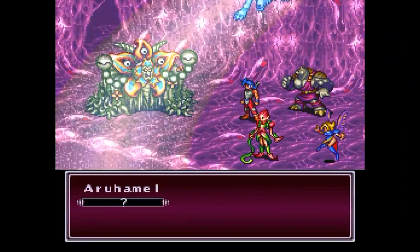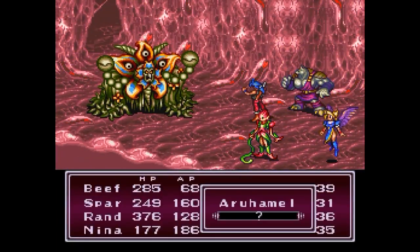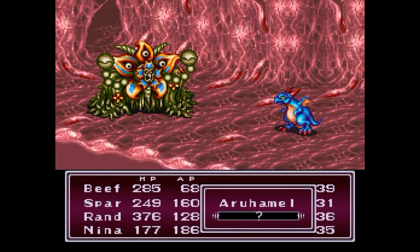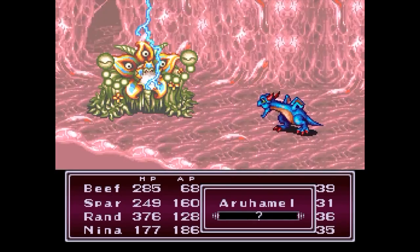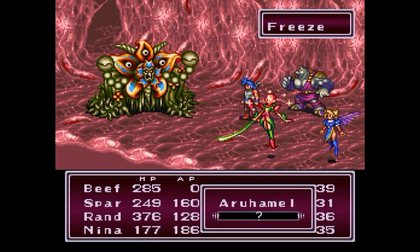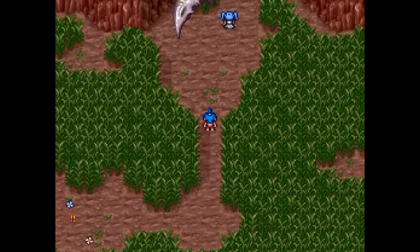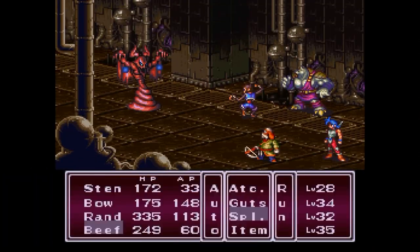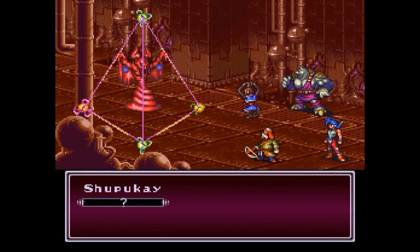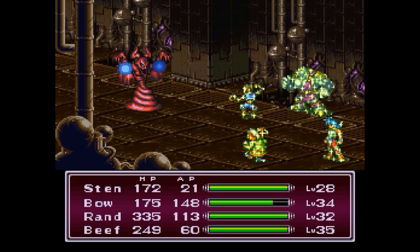A maximum of 4 characters make up your party at any one time, with the ability to swap in different recruits if the situation calls for it. By defeating enemies you'll gain experience points that all contribute to the overall effectiveness of each character in battle, as well as items and equipment also playing a significant role. There's a lot of options which allow the player to experiment with several different setups with each character. Although Breath of Fire 2 is not perfect, it is a huge improvement over the previous iteration and is bound to satisfy long-time fans, as well as newcomers to the series.